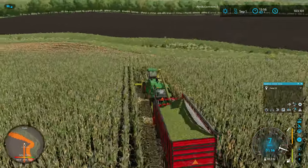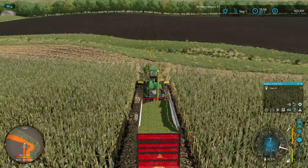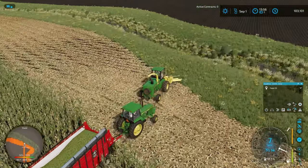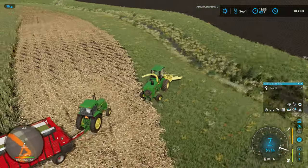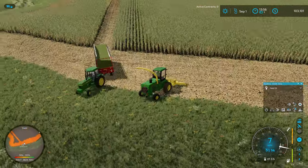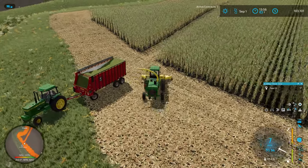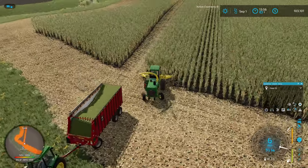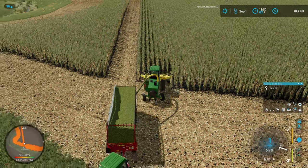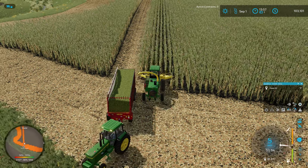I'll probably end up doing the squirrely rows on the right on my own, and then we'll set the normal worker up to tackle the bulk of this field to my left. We've definitely proven that these carts are able to go up to the Harvest Store on their own and do their thing without our interaction. I think if we can just keep trucking on this part and finish getting things opened up, we'll be in a good spot.